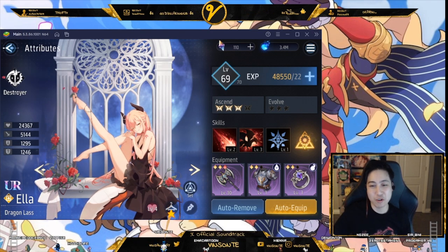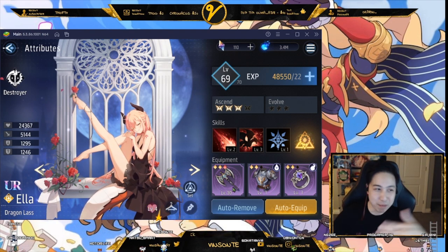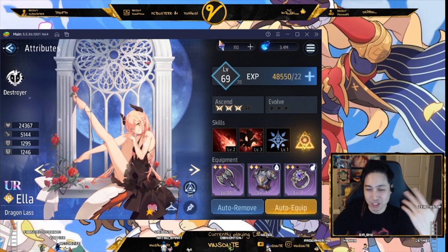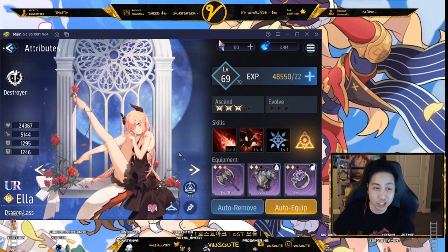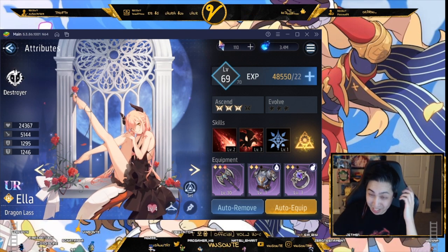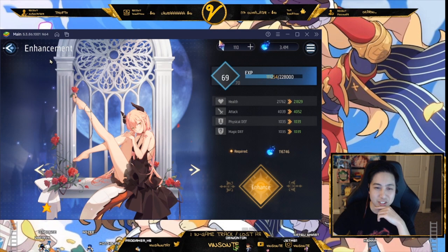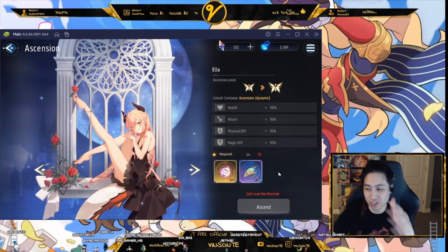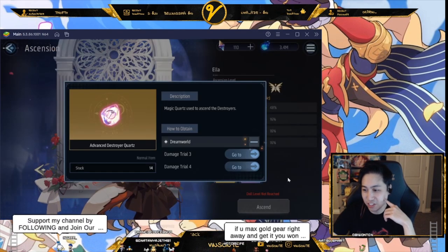The equipment screen shows what items you have equipped. You can use purple equipment — just max it out since you get a lot through the story. Max it to +30 and you're done. I didn't even max all mine out and I'm doing fine. For healers and squishier units in the story, you may want to max their equipment so they can survive. Leveling up requires mana. Ascension is the main focus of early progression — you get equipment pieces and use them to ascend.